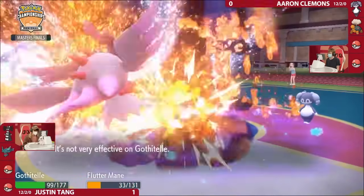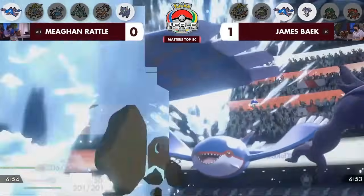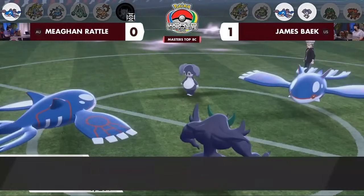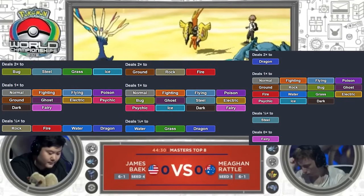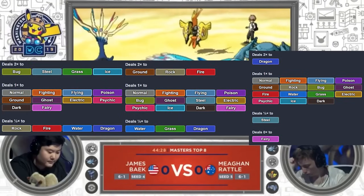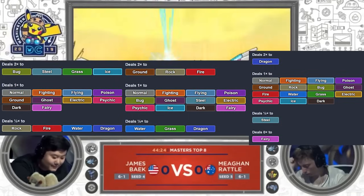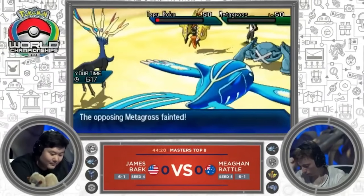Honestly, they can probably be ranked in any order. As I mentioned when discussing Brave Bird vs Flare Blitz, the importance of neutral damage goes up when the base power of a move is high, since you have better chances to pick up KOs with neutral attacks. Fire hits 14 types for neutral or better damage, Water hits 15, and Dragon hits 16. However, Fire hits 4 types super effectively, Water hits 3, and Dragon hits only 1. It's a tough call, especially since the base power is not always the same.